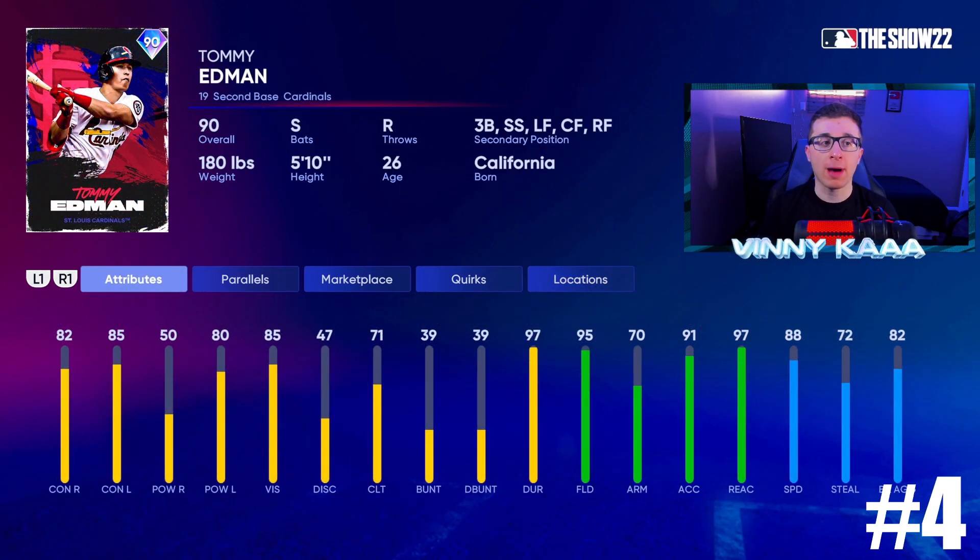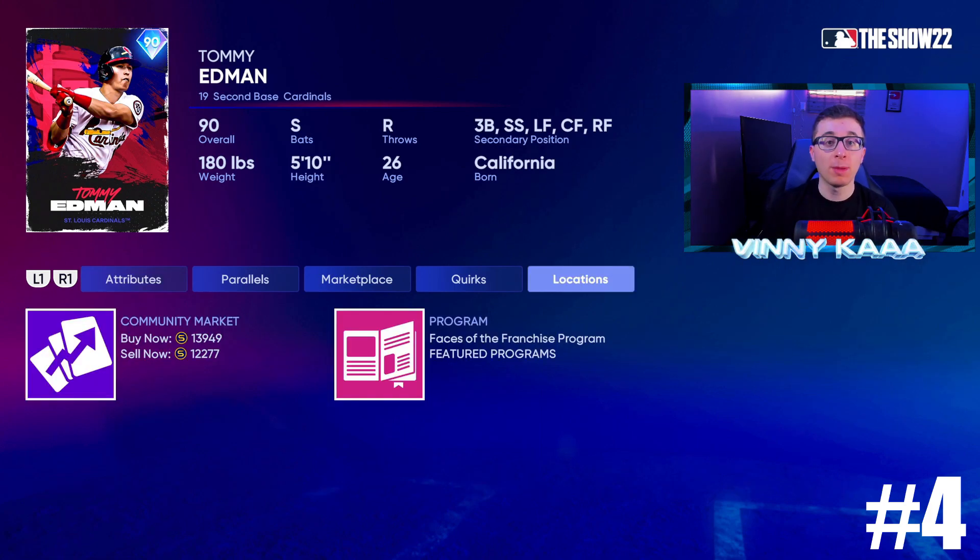At number 4, we have an extremely underrated card — the 90 overall Tommy Edmond. This card does everything exceptionally well; the only knock is his power against righties. He is a switch-handed bat: 82 contact against righties, 85 against lefties, 80 power against lefties, but only 50 power against righties. He is extremely versatile — he can play second base, third base, shortstop, left field, center field, right field. 95 fielding, 70 arm, 91 accuracy, 97 reaction time, 88 speed, 72 steal, 82 base running aggression. He checks every box except power against righties. Great budget option at about 13k.